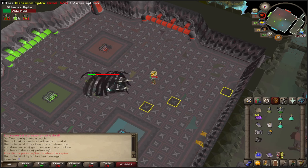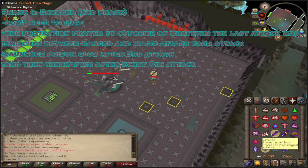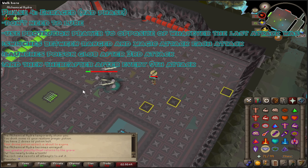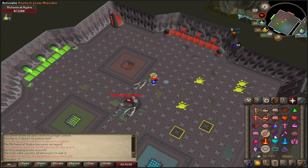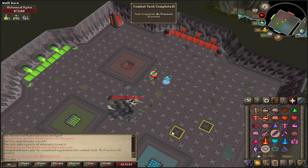Now it's gone into the grey last phase — the Jad phase — so we're protecting against whatever the opposite style is. Just make sure you're flicking between Range and Mage. About to do the shotgun run through the middle — dodge it entirely. Continue onwards and you should be able to finish it off here pretty easily without it getting to its next attack. There you go — No Pressure completed. Congratulations, everyone!